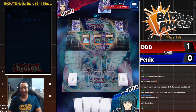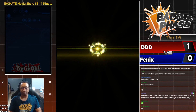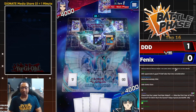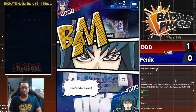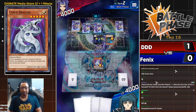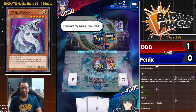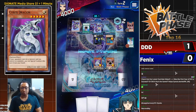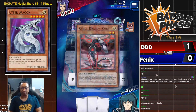Territory of the Sharks — this is an extremely good opener for a Water deck. This is a busted opener: Abyss Dweller plus another Atlantean, two back row. That is a cracked opener for the Water deck. Cyber Dragon is here but he's going to have to play through Abyss Dweller's effect and two back row — and one of those back row is Forbidden Chalice to negate the Cyber Dragon Core effect. DDD is not making it easy for Phoenix by any means.